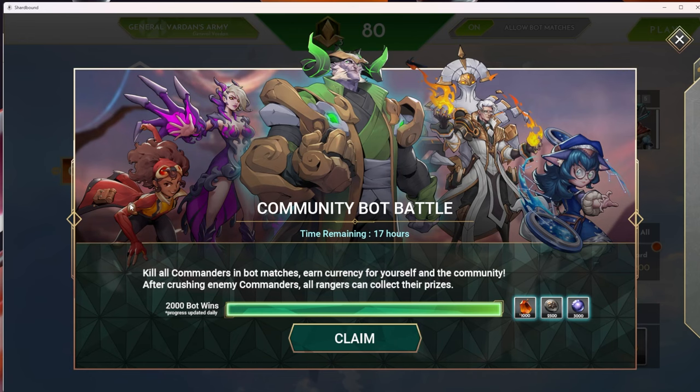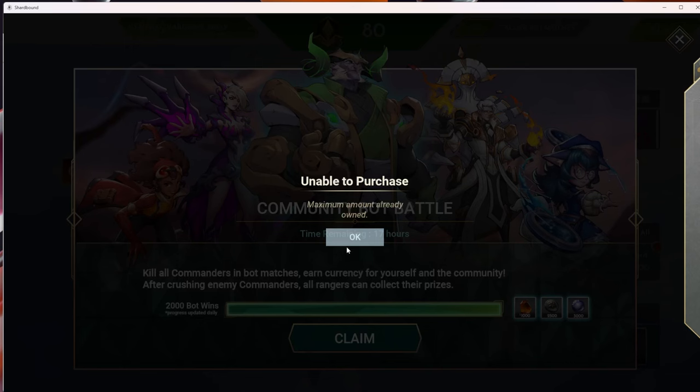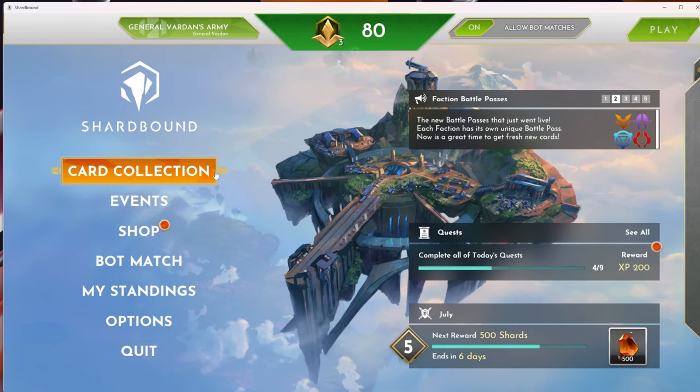There is also this event tab. Once you finish the tutorial, you're gonna see this, and you can come here and do the claim I told you about. You can see 2,000 bot wins, and now you can claim the different resources here. All you have to do is come here and claim — I already claimed mine, of course.